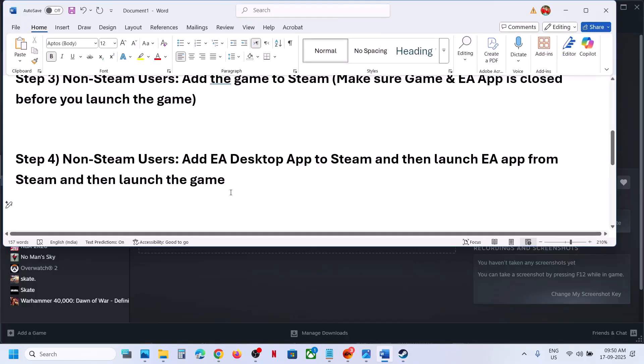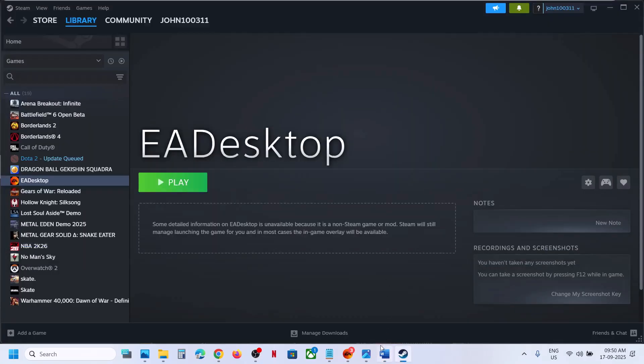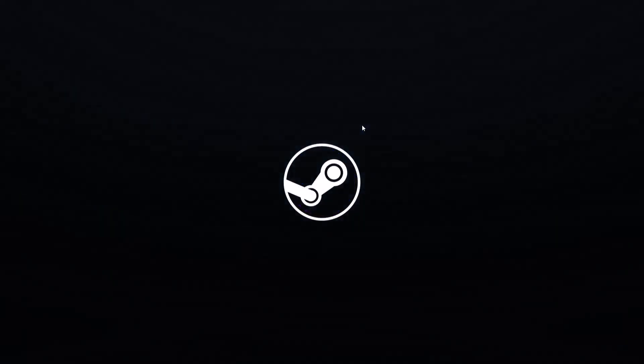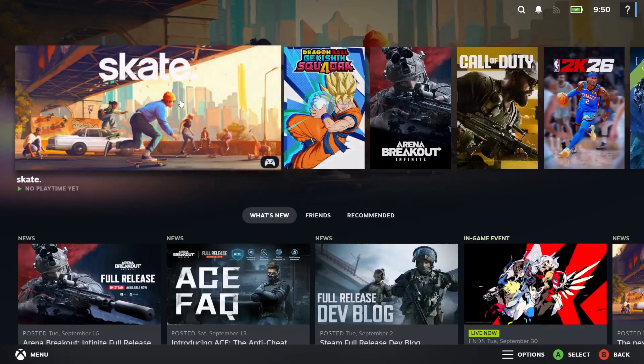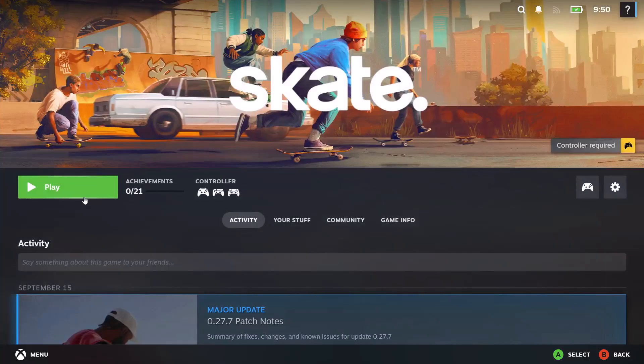Still not working? The next step is to launch Steam in Big Picture Mode. At the top right you can see the Enter Big Picture Mode icon — click on it. Once Steam is in Big Picture Mode, launch the game from there and check.